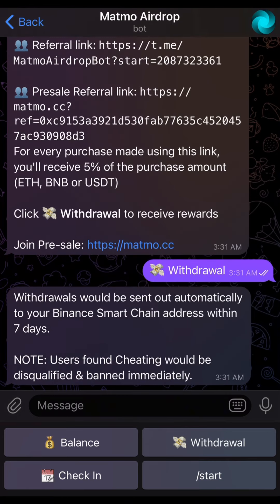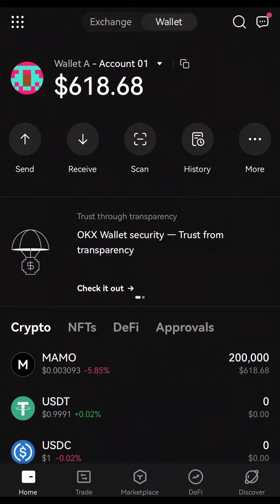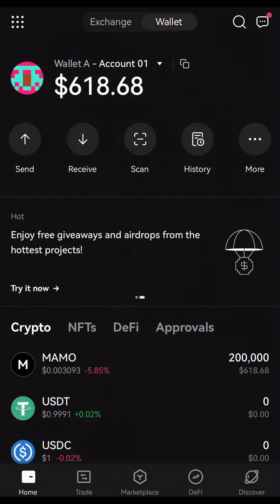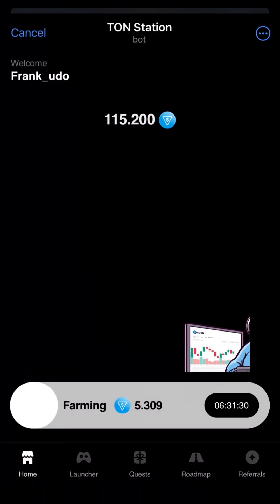You wait, and you can click on withdrawal — it says seven days but you'll be credited instantly. The only way you can claim is when they launch. Once you are credited, you wait and hold on for a while, then go back and check your wallet. As you can see here, you have been credited 618 dollars worth of Mammo, which is about 200,000 Mammo.